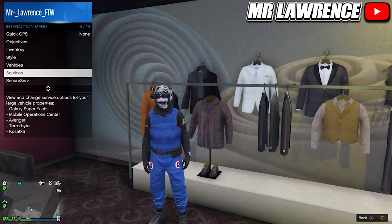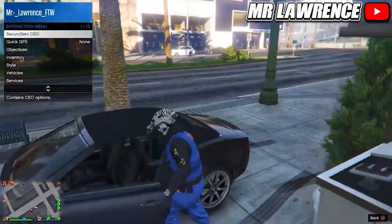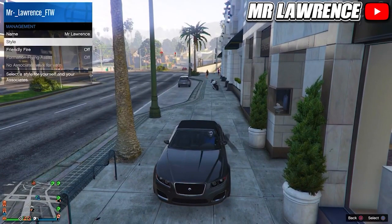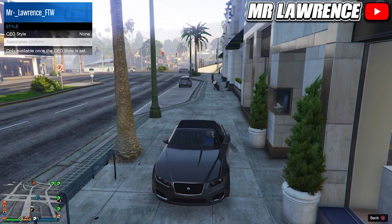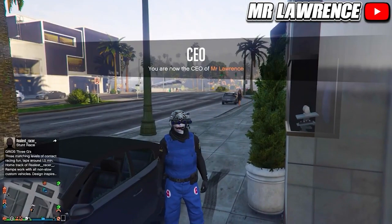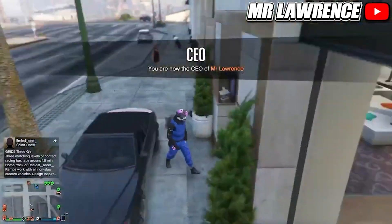From here, register as a CEO, VIP or MC, then get in your car. Go to management, style, then switch your outfit once to the right and back. Now get out of the car and hold right on the d-pad to put your visor up or down — the color of the helmet should now change. Now you can save this outfit.